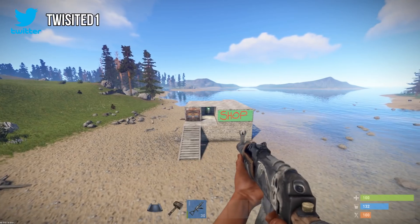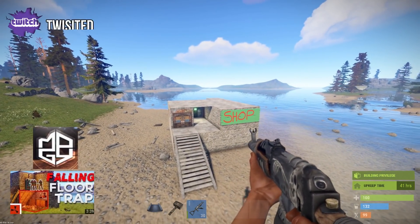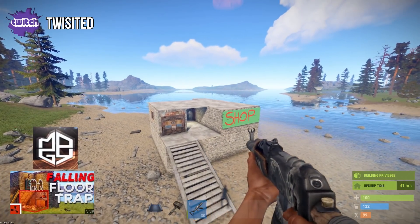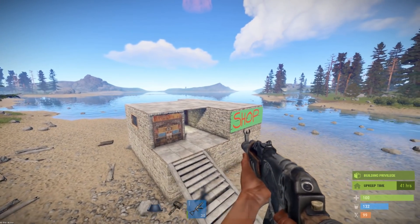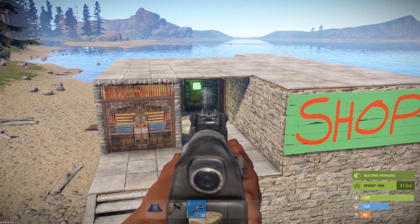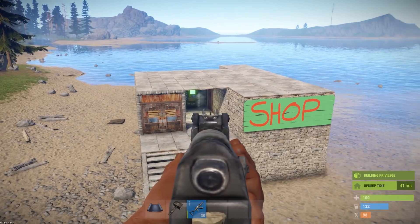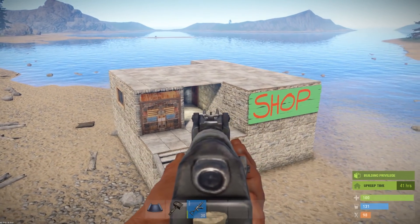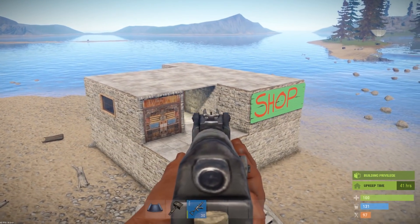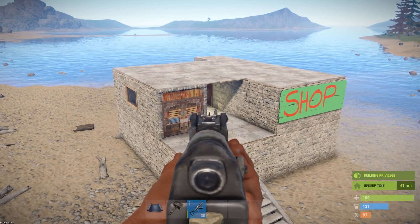Hi guys, welcome back to episode 3 of Man Vs Trap. Now this trap was inspired by Moj's Falling Floor Trap. Moj's was a manual trap but this trap is actually automated, so you don't actually have to be in the trap for it to go off. We caught a lot of people when we were actually in the base so we didn't get footage of them getting caught, but we did get footage of people actually getting caught within it and a couple of clans who knew about the trap and found out about it and wanted to catch their own guys in it just for a laugh.